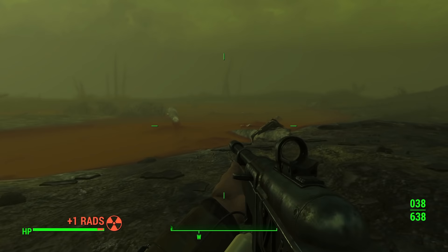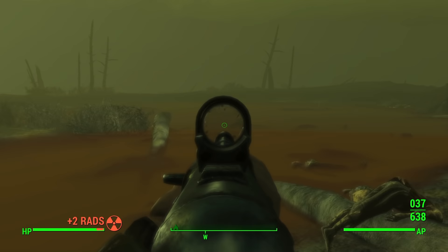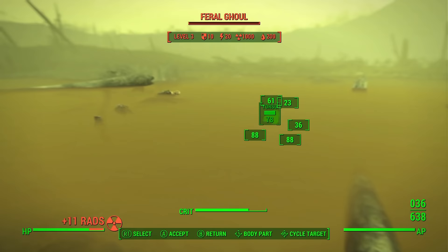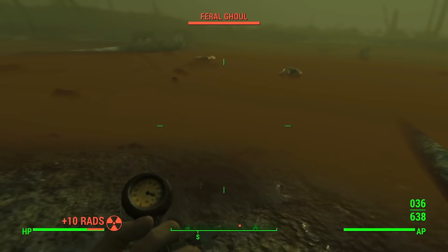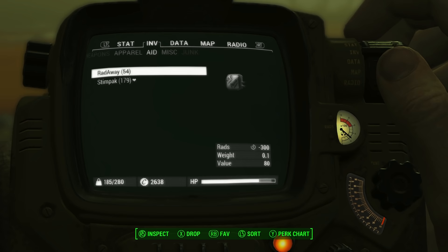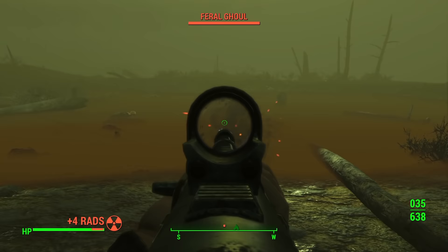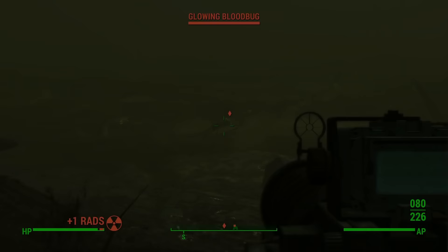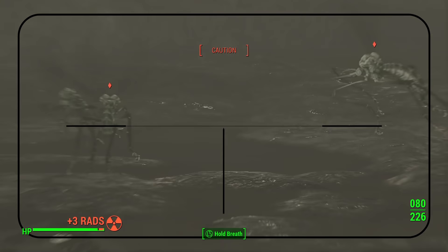Every companion is unique with different personalities; they like certain things and dislike others. Preston likes when the player is generous, mean, or peaceful — an odd combination — while he dislikes it when the player is selfish or violent. You'll see these reflected in the top left: it'll say 'Preston liked that' or 'Preston disliked that,' with stronger modifiers like 'Preston loved that' or 'Preston hated that.' Think of it as a slider going up to a thousand — it goes up when you do something Preston likes and down when you do something he dislikes.